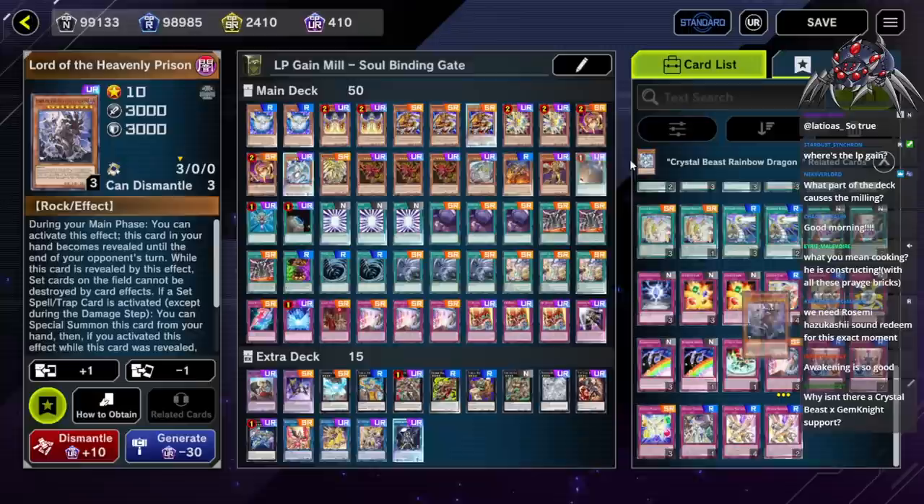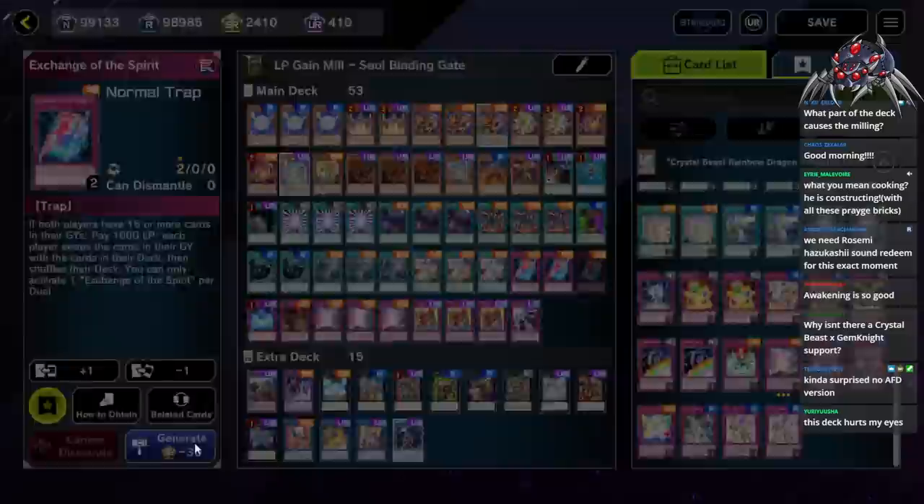I'm gonna get rid of Lord of the Heavenly Prison, I don't need that. Kind of surprised there's no AFD version. This deck hurts my eyes. Look away. Three Slifers — I need to get Slifer in the graveyard.